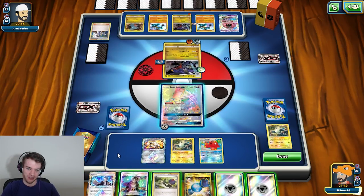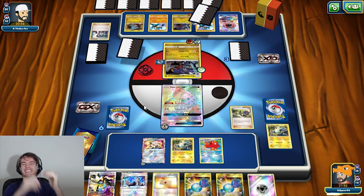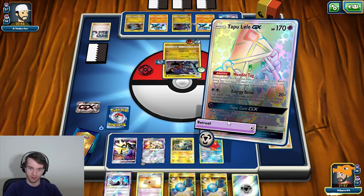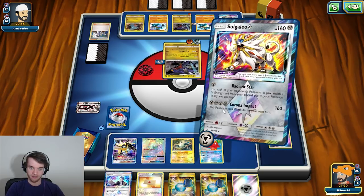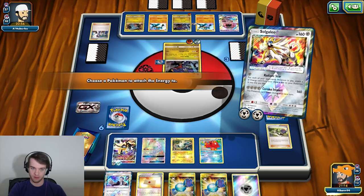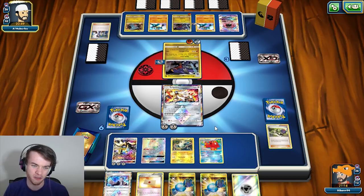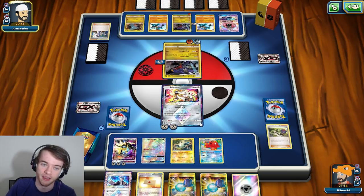I could retreat out — I'll probably end here. Punished. If I brought up Solgaleo — this still wouldn't have been a good play. We're going to attach to you and end, and hope to hit something good — mainly Magnezone. I can't hit both, I just can't. We're going to retreat out — how many do I have in here? Four. I'll attach one to you. I don't think it was a bad play — actually, it was definitely better to attach all of them to Dusk Mane Necrozma. The reason being: you have to knock out my Solgaleo first, and if he Guzmas and grabs my Dusk Mane Necrozma, he can't play Cynthia that turn so he's only doing 100 max, not a knockout.